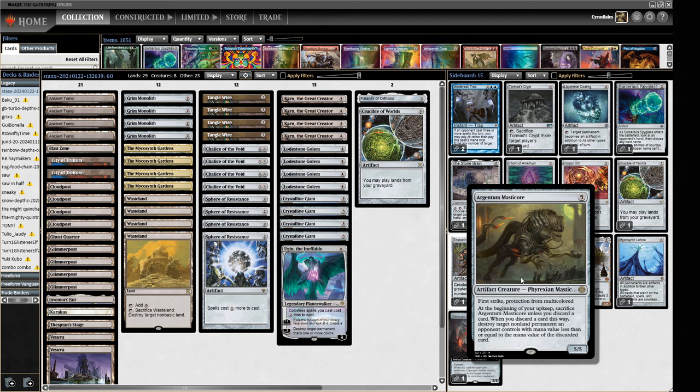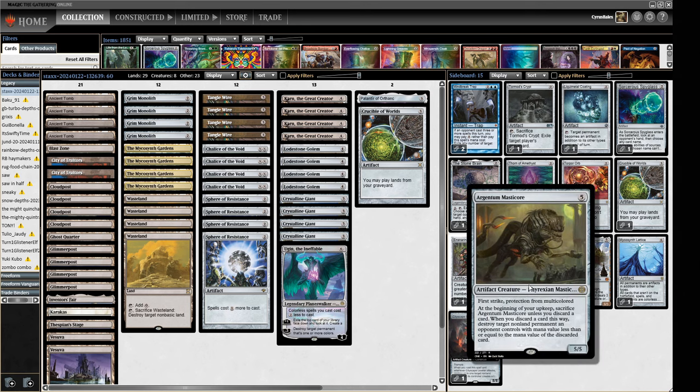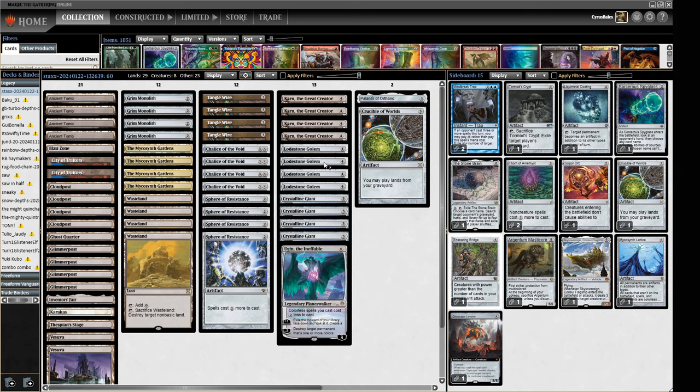Argentum Master Core: five mana, first strike, protection from multicolored, five-five. At the beginning of your upkeep, sacrifice it unless you discard a card — when you discard a card this way, destroy target non-land permanent an opponent controls with mana value less than or equal to the discarded card's mana value. So we can pitch redundant Karns and basically take out anything. It's a repeatable piece of removal. The first time I played this deck I went 4-1 and just missed the trophy; the second time 3-2 — let's see what we do the third time around. Like and subscribe and let's jam some Stacks.